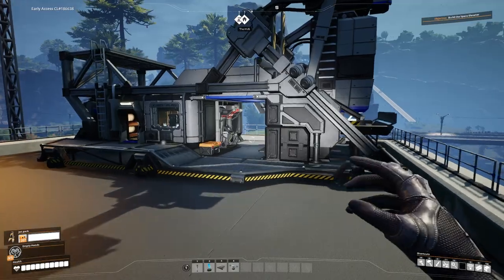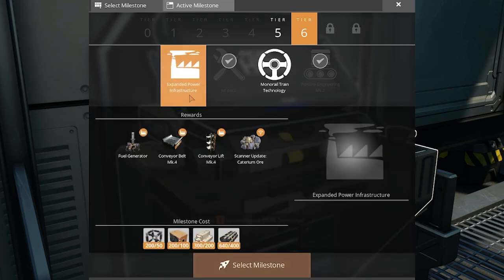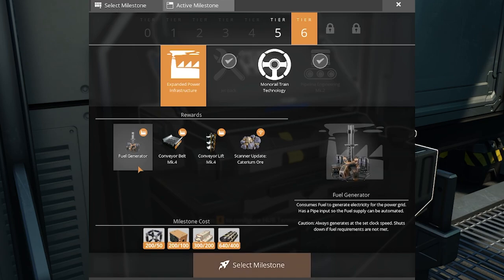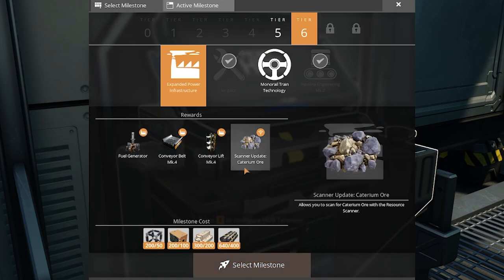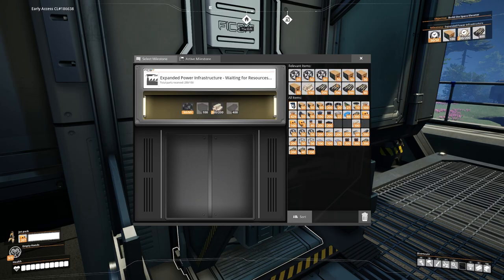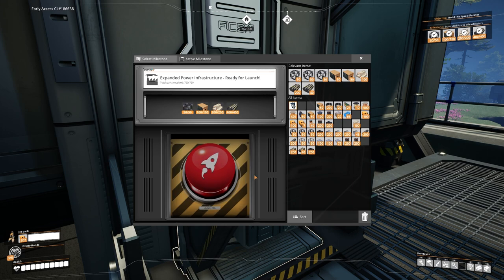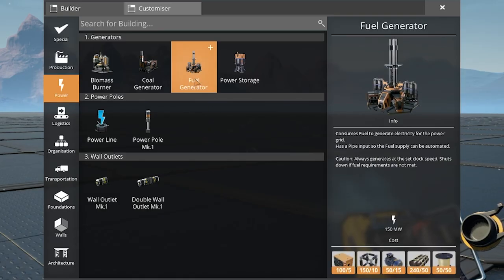As always, the first thing we do is go over to our hub, then go to Tier 6 and unlock Expanded Power Infrastructure. This is going to give us fuel generators, conveyor belt Mark 4s, conveyor lift Mark 4s, and the update to scan Caterium. We send that off, put everything in, and launch.